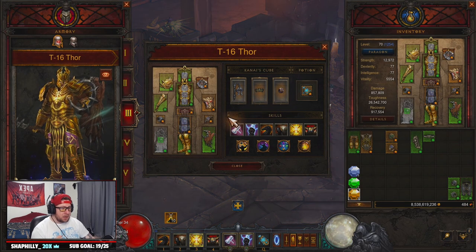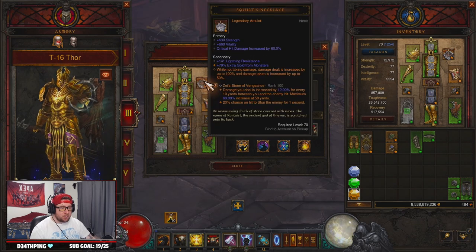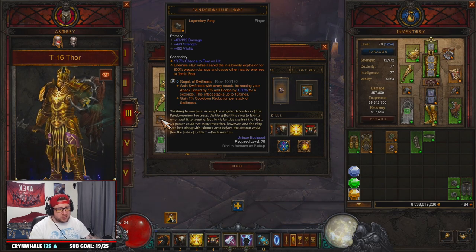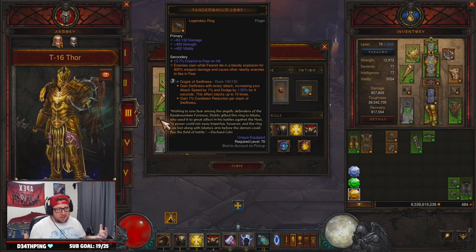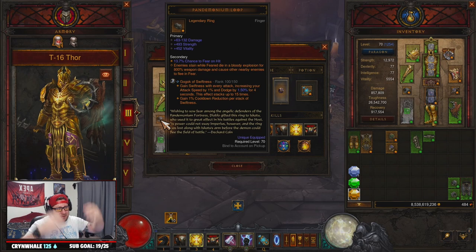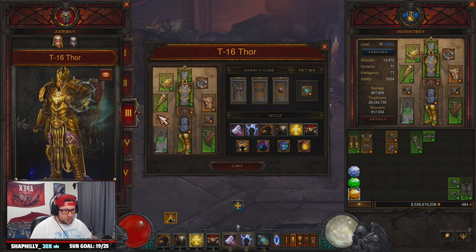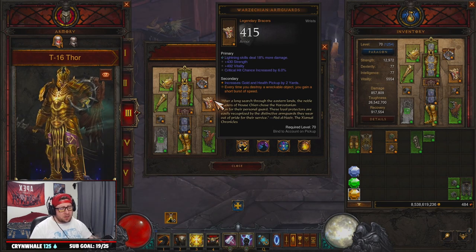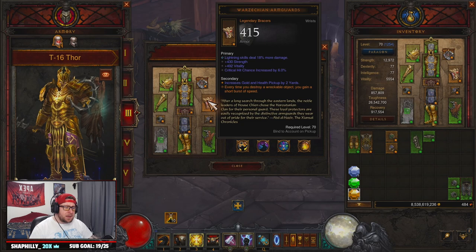We're running Gold Wrap in combination with Boon of the Hoarder. Our follower is rocking Avarice Band, which emanates and makes us invincible. We're going with Squirt's Necklace for more damage, Rachel's Ring of Larceny paired with the Pandemonium Loop — which is really cool. You're fearing enemies to get a speed boost, and feared enemies die in a bloody explosion for 800 weapon damage, causing nearby enemies to flee in fear. It's like you hit them with lightning, they explode, and everyone runs in fear of almighty Thor. We also paired it with Warzechian Armguards for more speed.